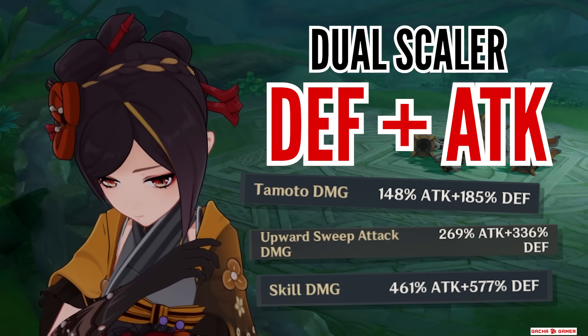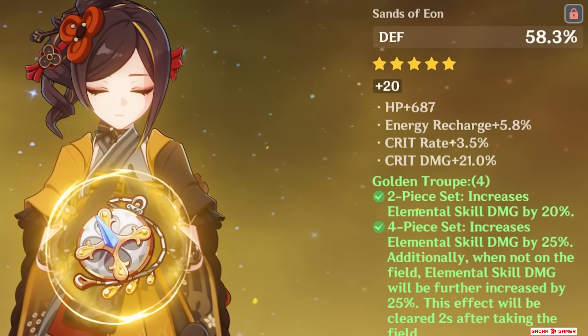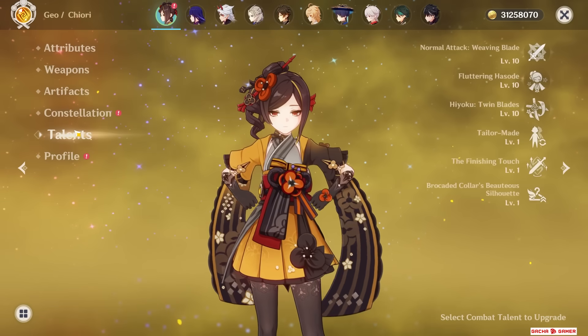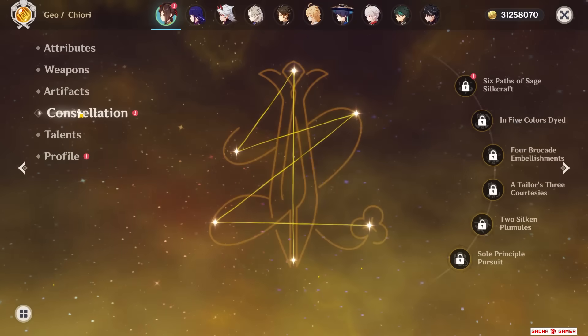Keep in mind all of her talents are dual scaling with attack and defense, so that's why she has defense sands — it's a bit better stat for her. All of her talents are max level 10 and she's Constellation Zero.